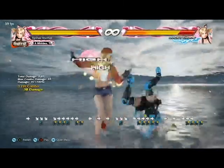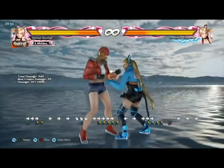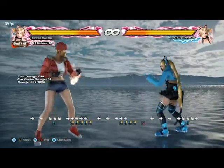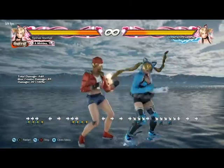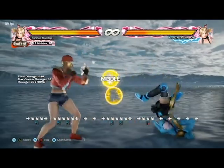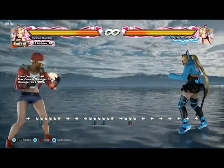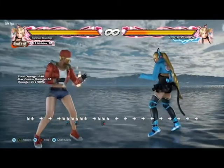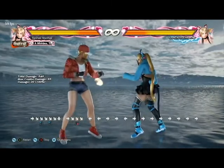But if she cancels, you can't do much about that. If she cancels, you can't really do much. Certain characters can actually punish that as well using the same move — for instance King. King can punish that with his down-forward 2,1 — it's 13 frames and will do a tailspin. I'll show that at the end of the video.